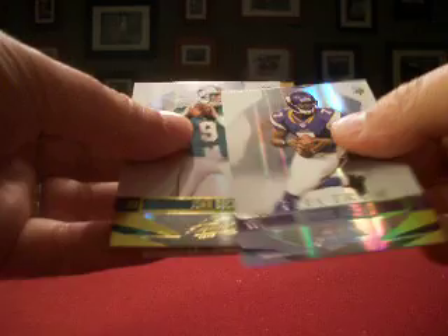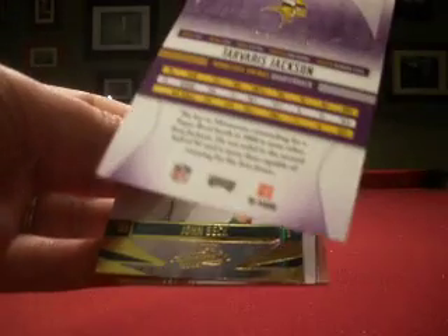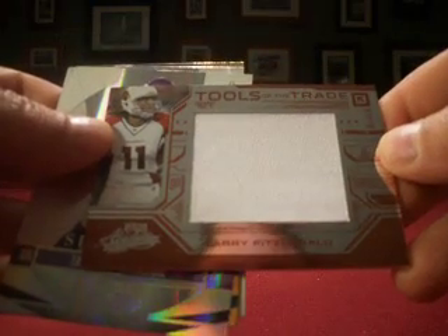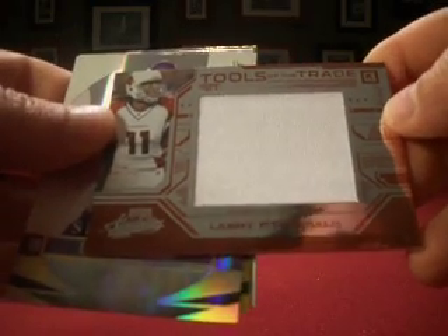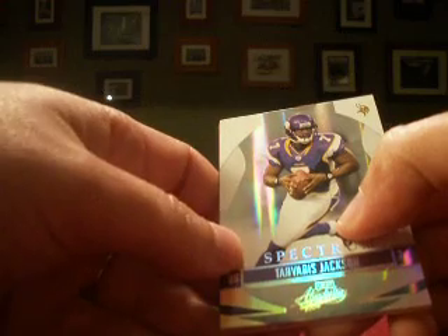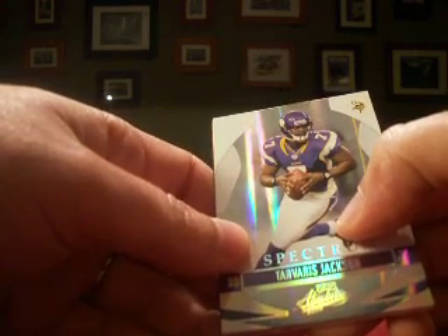Our fourth and final pack of 2008 Absolute. We have John Beck, Algie Crumpler, a Spectrum of Tavares Jackson of the Vikings, number 92 out of 100 — so that's mine. And our hit is Larry Fitzgerald. Can't get more exciting than a plain white jersey, but at least it's jumbo. The 19th Century Indiana Jones gets the Larry Fitzgerald jersey. That'll do it for 2008 Absolute. Lots more boxes coming up — I'm working from 2008 on back. Lots more to come tonight.